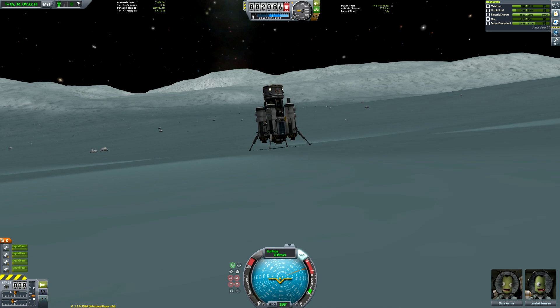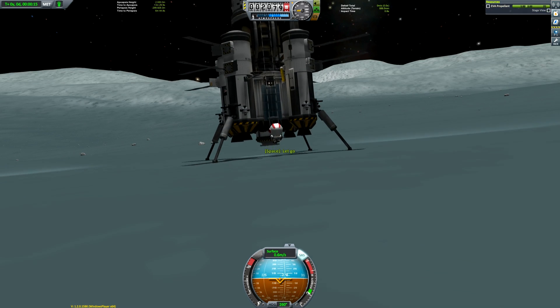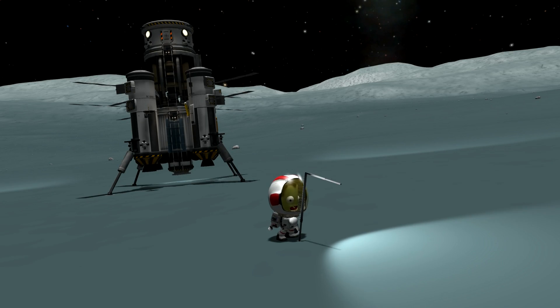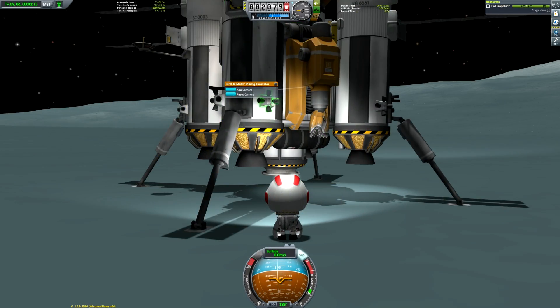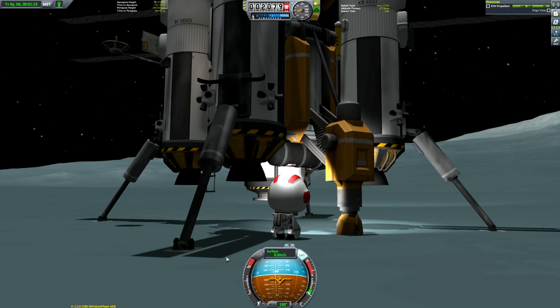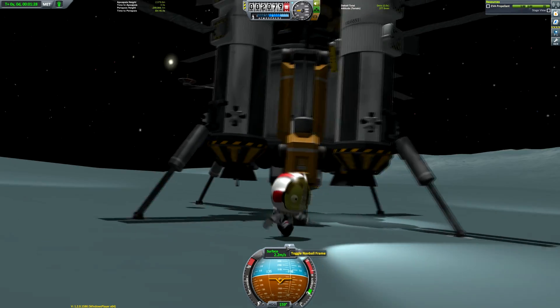Here we are just touching down nice and gently. I like to slow down as much as possible — in reality those landing legs can withstand quite heavy landings, but I just like to try and go as slowly as I can. Here we are just planting our flag. I like to name my landing sites after the biome I'm in, just so it makes it easier when checking which biomes you've already got science from.